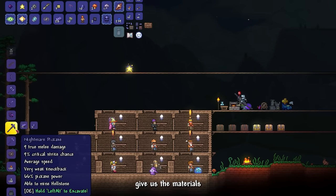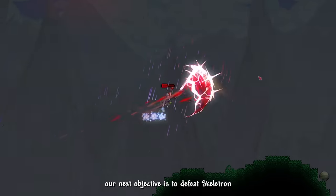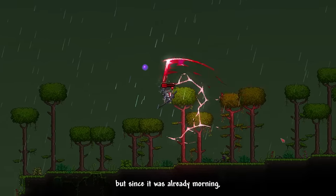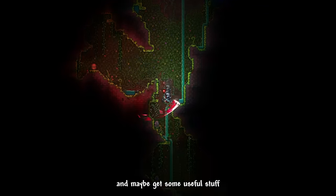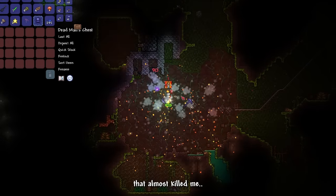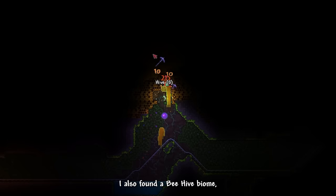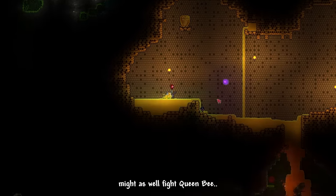Defeating Eater of Worlds gave us materials to craft Nightmare Pickaxe and a full set of Shadow Armor. Our next objective is to defeat Skeletron at the dungeon entrance, but since it was already morning I decided to explore the jungle first. Only to be rewarded with a Deadman's Chest that almost killed me. I got a Ferroclaw accessory, found a Beehive Biome, and decided to fight Queen Bee while I was there.